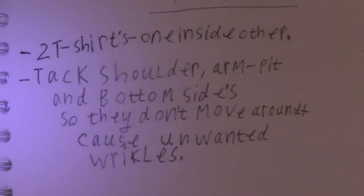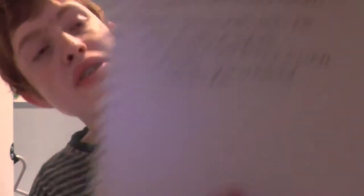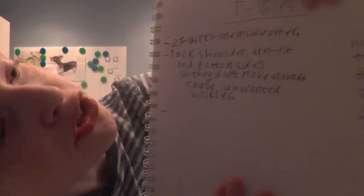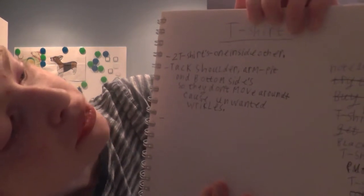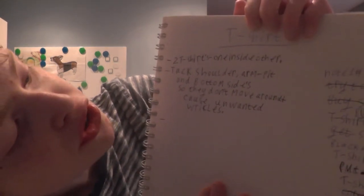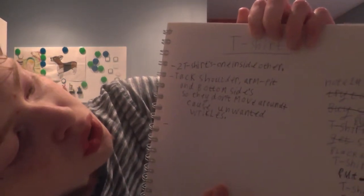T-shirts — basically two shirts, one inside of the other. They're tacked at the shoulders, armpits, and bottom sides so they don't move around, causing unwanted wrinkles. I had a bit of a disaster with it — I was using somebody else's sewing machine and because it's inside the other shirt I was only meant to go through two layers, but I went through four layers and I spent all morning unpicking it. It took ages.